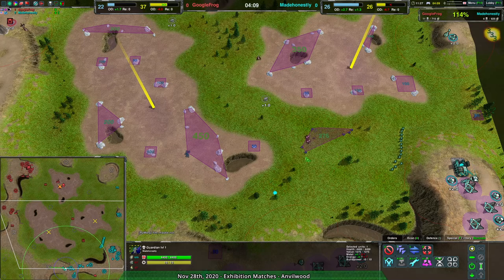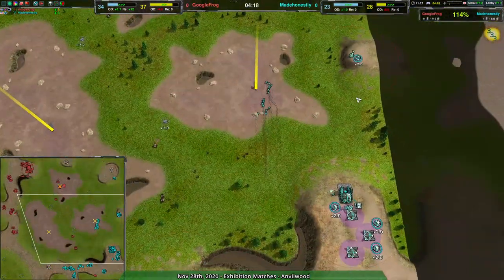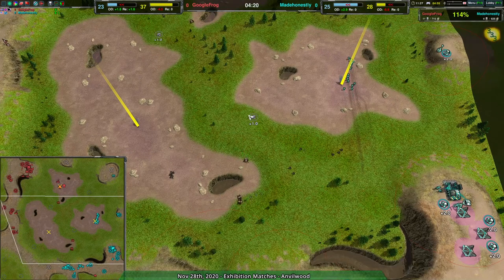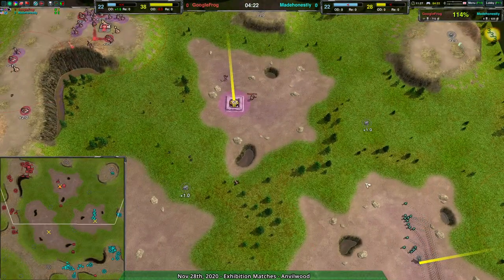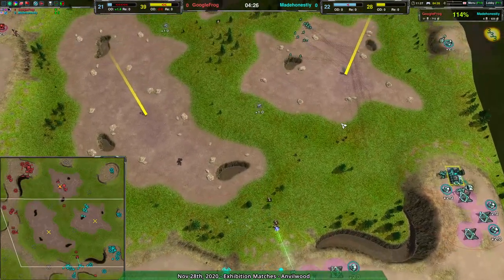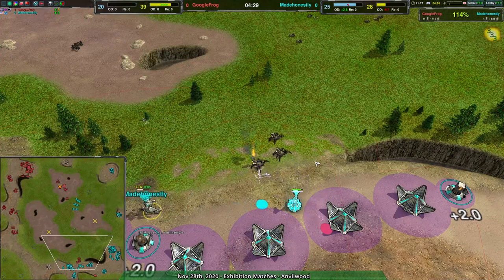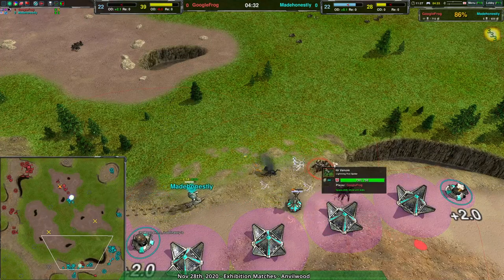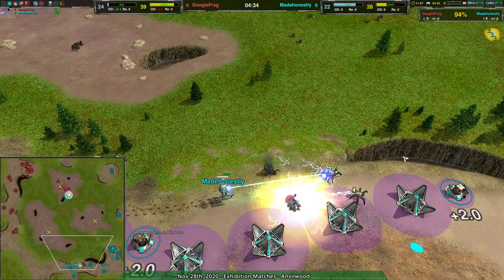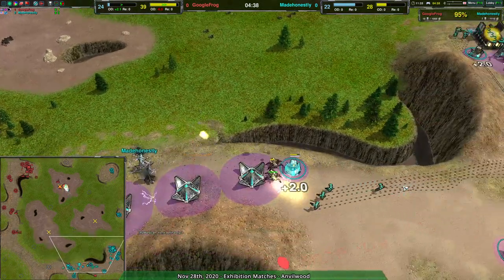The closest reclaim is a pile of about 300 metal that isn't really in Made Honestly's control — arguably it's in Google Frog's control, though I don't think they'll send any weavers there. Made Honestly did manage to get through here with the glaives, with a venom coming around the side.